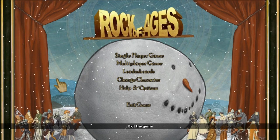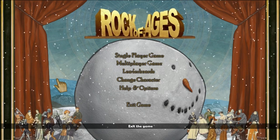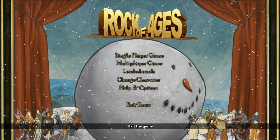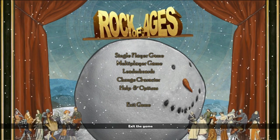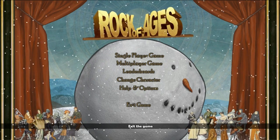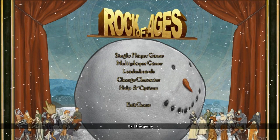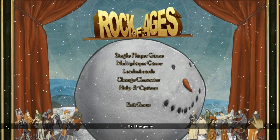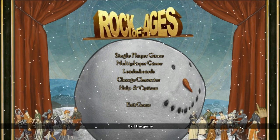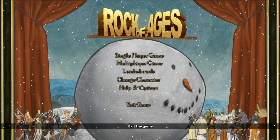Rock of Ages comes to us from Ace Team, a development team out of Chile. They have quite an irreverent style — one can judge from the title screen with all these little historical figures dancing about. The animation style immediately reminds me of the Monty Python animations, of course done by the legendary Terry Gilliam. I love Terry Gilliam.